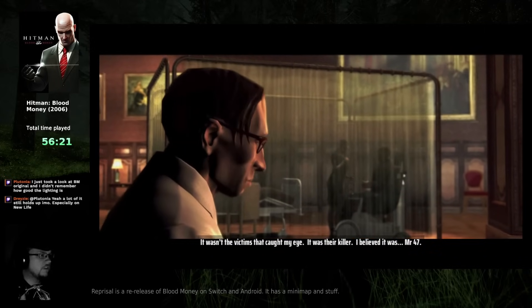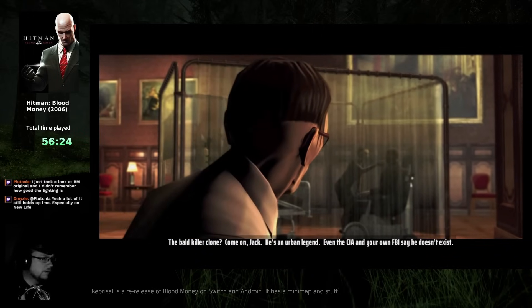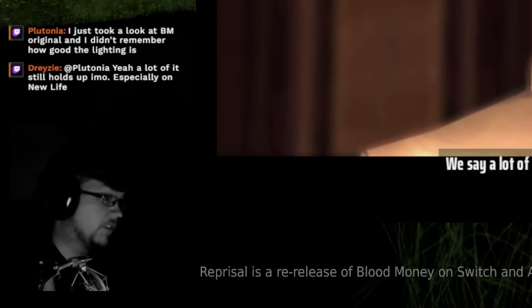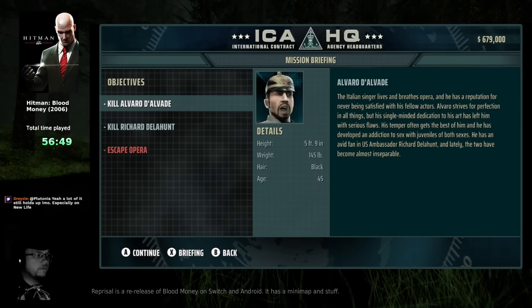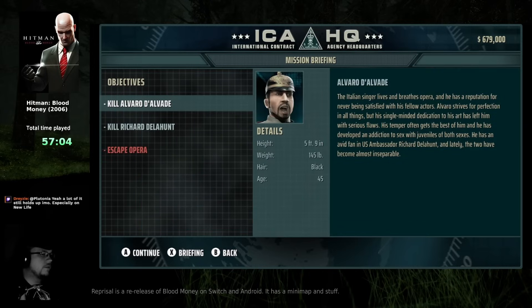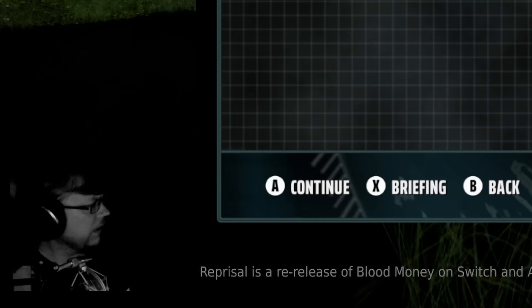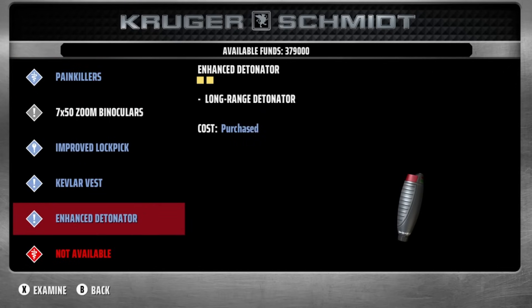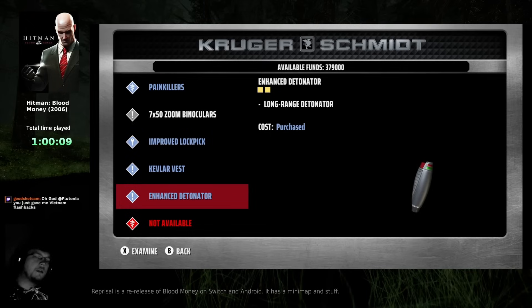I can't tell if this is just how the original looks, but this looks low resolution. Also, somebody pointed out you could buy Intel on this screen — I was meant to respond to that by saying you can buy it from over here. But I never saw that button. No wait, you do that in the in-game briefing screen. That's right. Am I just gaslighting myself at this point?